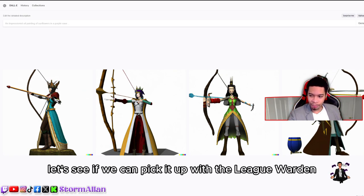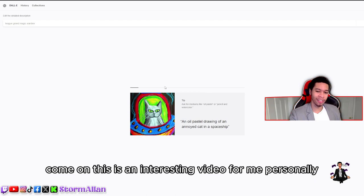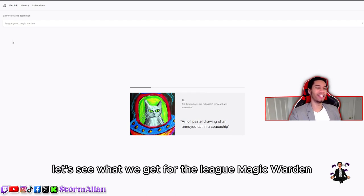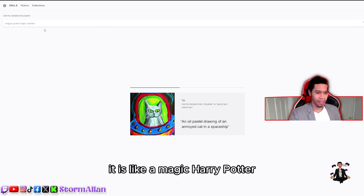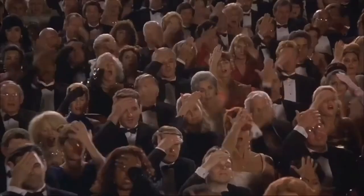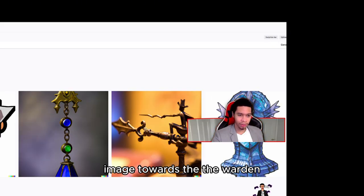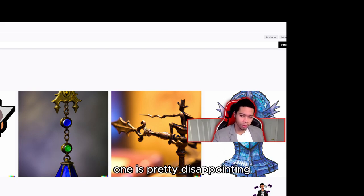Let's see if it can pick it up with the League Warden. This is an interesting video for me personally. I did put 'magic' in the prompt so the AI would know it's like a magic Harry Potter-style character. Let's remove 'magic' and go with '3D game' instead. The Warden is pretty disappointing.